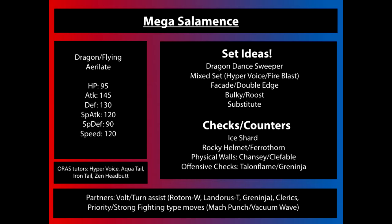Mega Salamence gets some impressive stat boosts. It is quite bulky with 130 Defense and 90 Special Defense, and also insanely powerful with 145 Attack and 120 Special Attack. It gets a slight bump in Speed as well, putting it just above all those really popular base 110 Pokemon, and a few base 115 Pokemon, at 120 Speed.